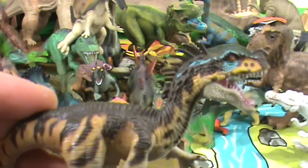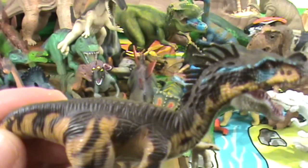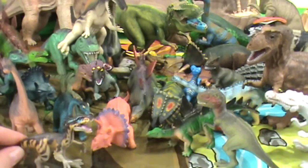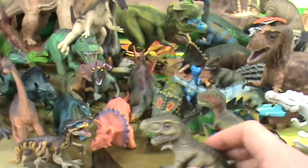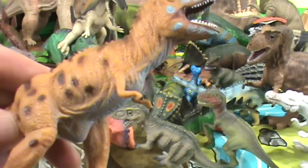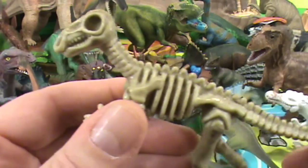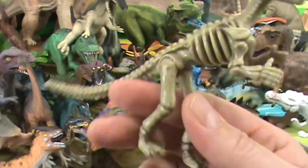Some more guys — look at this guy, he has pretty nice colors on him too. Another little T-Rex type of guy. And another Triceratops, and another T-Rex, and another interesting T-Rex with an interesting mark on him. What do we have here — it's a skeleton! I think this is a T-Rex skeleton — kind of cool. Put him right in there.